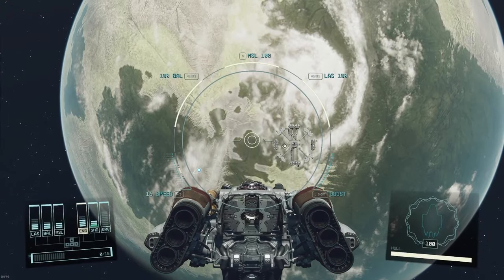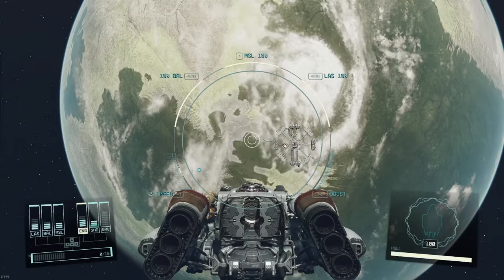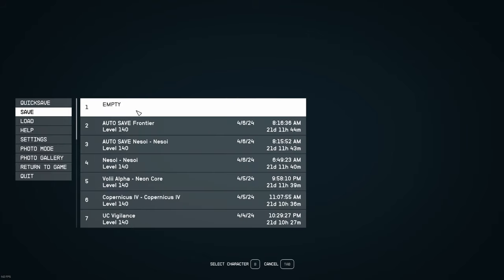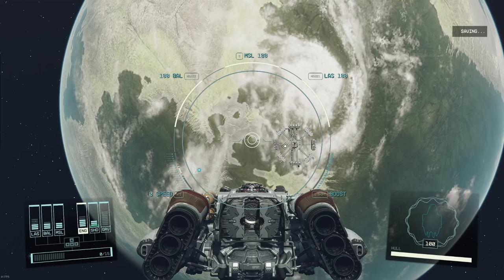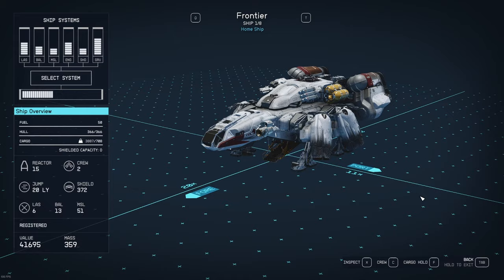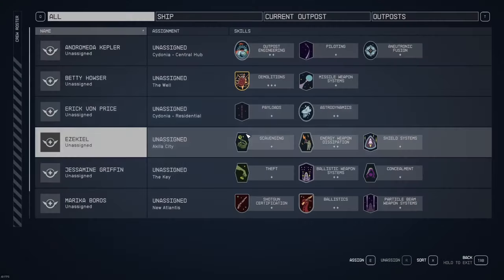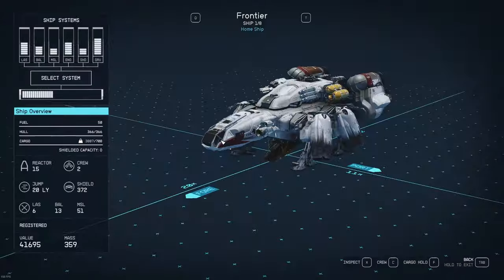So I took the Frontier into space, and here's the test I ran. I did a save and a restore - just from orbit, nothing special. And the moment I finished the restore, the shield had dropped to 372 and this ship was bugged. It was that simple. I did the same thing with a quick save and restore as well, and I don't think there's a difference between a full save and restore and a quick save through any of the rest of the tests that I did.